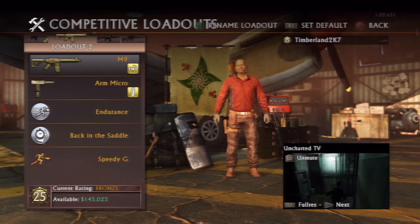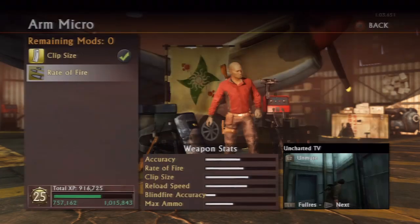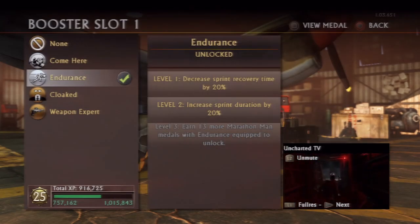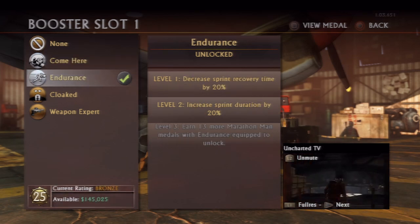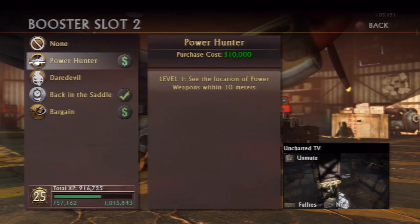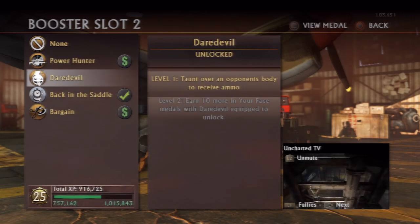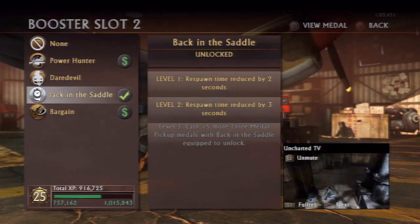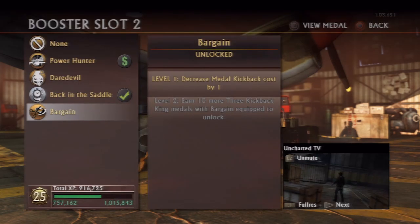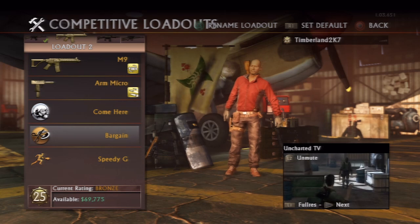Here's another example of me playing — it's also pretty speed-based. But if you notice it's a little different this time because I have the M9 and also the Arc Micro again. With the Arc Micro this time I'm going to use the Rapid Fire modifier, because since I'm not using Rapid Fire on my primary AK-47, I'll have more ammo to spare — so I'm going to use my secondary with Rapid Fire and that will leave me with more bullets in the long run. With my boosters I'm going with Bargain this time instead of Back in the Saddle, because this is going to be more of my sweeper class. Bargain is going to help me get my Speedy G kickback faster so I can run through people with the M9.